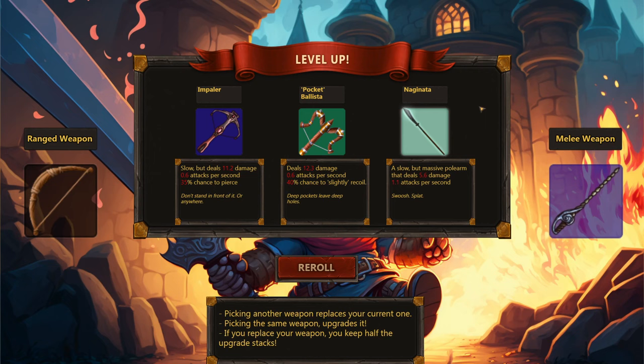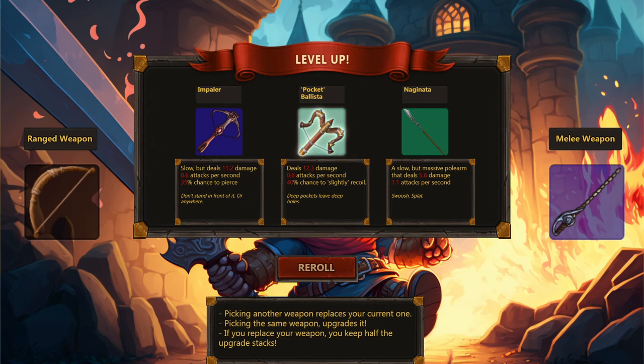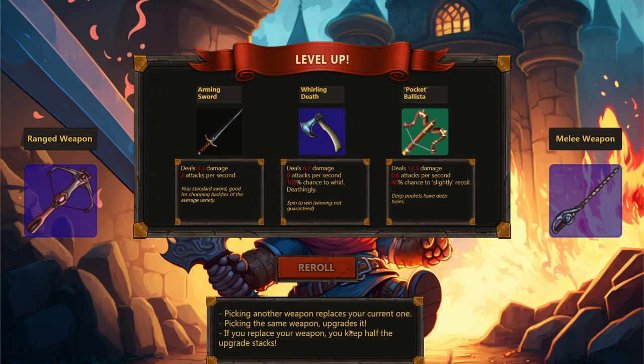Now it's time to get a new ranged weapon or melee weapon. There's a Pocket Ballista: our current weapon does 2.2 damage at 1 attack per second, but this does 12.3 damage at 0.6 attacks per second. Another option deals 11.2 damage with 30% something and 40% chance to pierce — and it's blue, so it's a better rarity. Let's get that. There's also 'Spin to Win — Winning Not Guaranteed': 6.7 damage, 0 attacks per second, 100% chance to whirl.